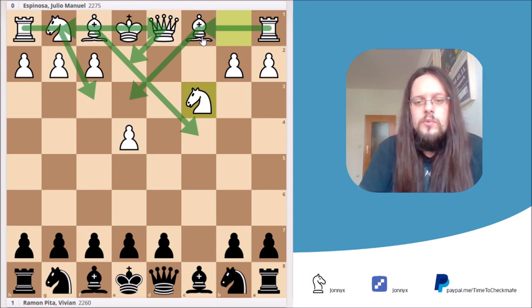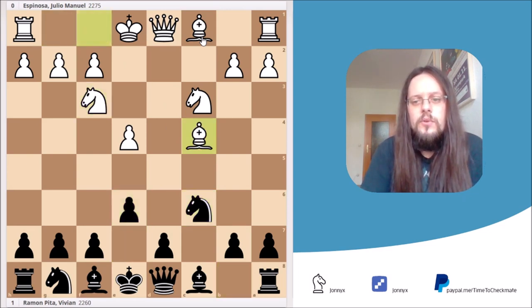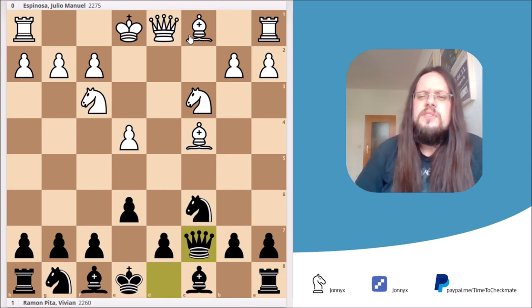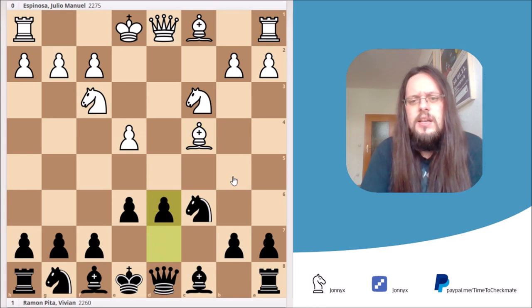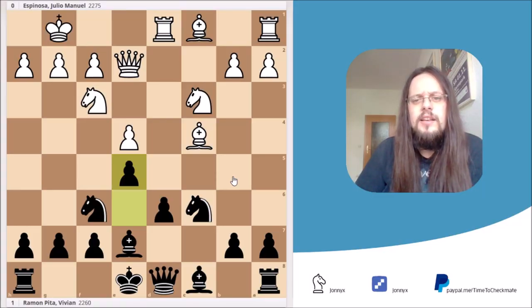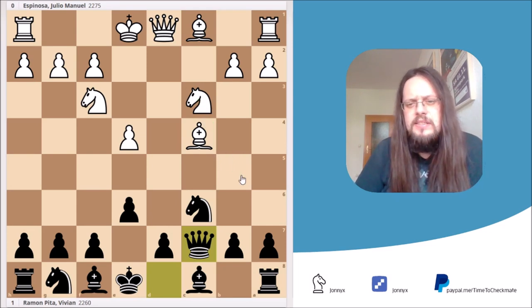I personally don't like the Qc7 move because I always find it annoying if White has the option of going Nb5. I want to briefly show another variation: d6, castling, Nf6, Qe2, Bb7, Rd1, and e5. This is similar to the Scheveningen variation of the Sicilian and I think this position is about equal. Anyway, let's go back to the game — Black decided to play the move Qc7. It's not my cup of tea, but there's nothing particularly wrong with the move.